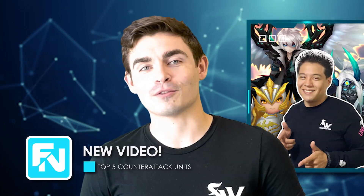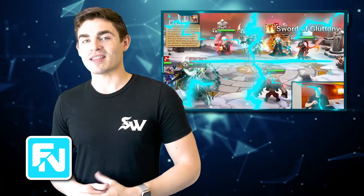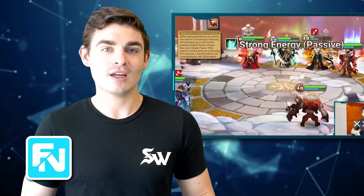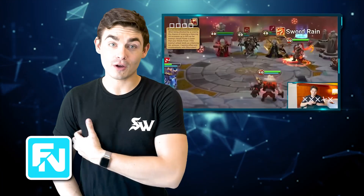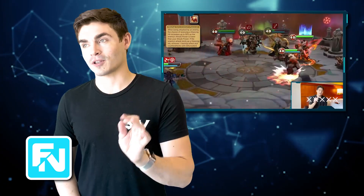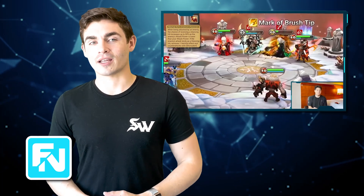First off, new on the channel as of last weekend, Hiroshin shared his top 5 counterattacking units in the game. Notably, these are passive counterattacking units, so think more Artamiel than Verd, although there is a section where Verd comes up. You'll see what I'm talking about when you watch the video. I'm gonna have that linked at the end for you to take a look at.